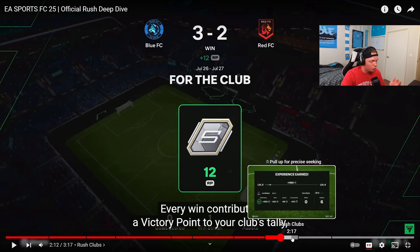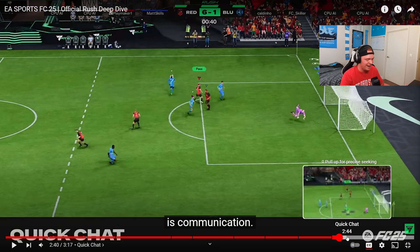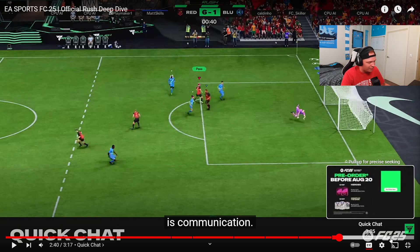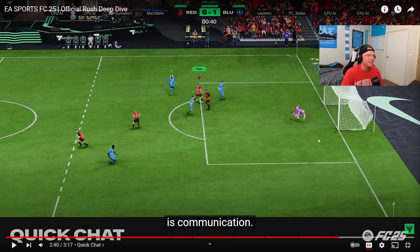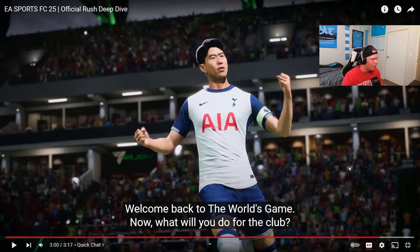I think this is going to be really cool and, done correctly, very different from Volta. There's new Pro Clubs currency you can earn as well. Career Mode I don't really care too much about. The quick chat feature is kind of cool and funny — I hope it's not just visible to your own teammates. I hope it works a bit like Rocket League where you can also see the opposing team's messages, which adds a little bit of that fun toxicity.